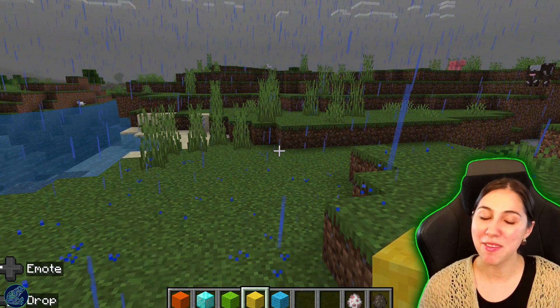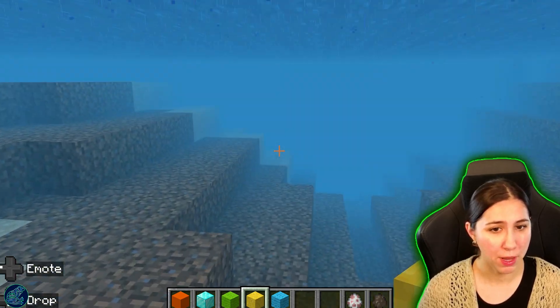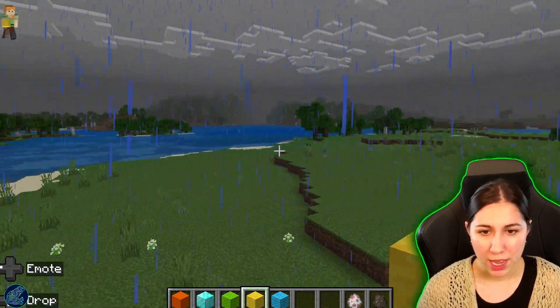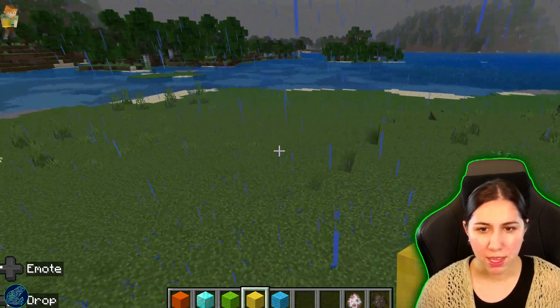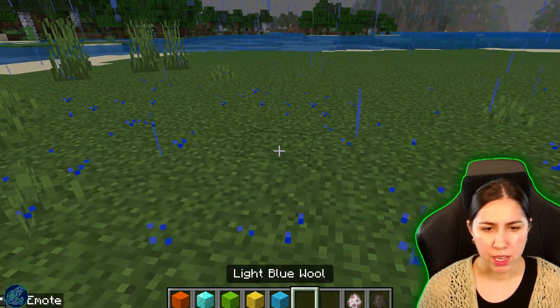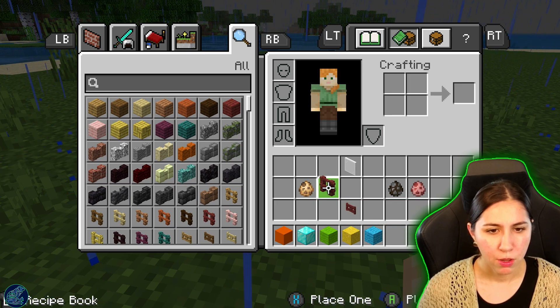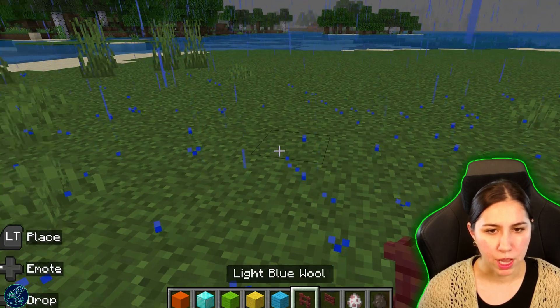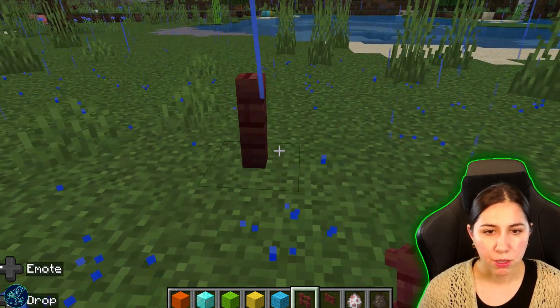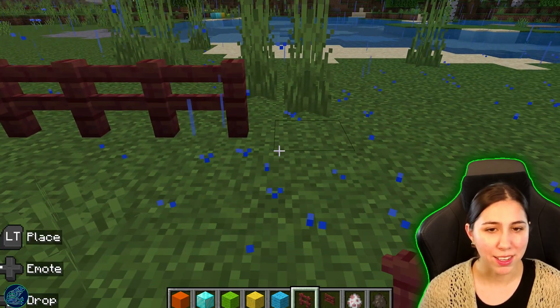So we are going to be doing some Minecraft math today. It is raining in our game, but that is okay. Whoops, we went underwater. We need a big open space and I think this might be, yeah, this will be a good spot. We'll come over here and we'll add our fence here, and then we'll add this over here because I really want to do some animals. Whoops, we just built that a little bit crooked. That's okay. It connects. It's fine.